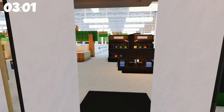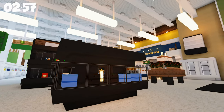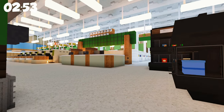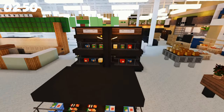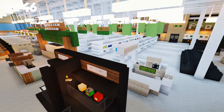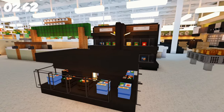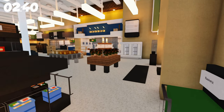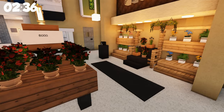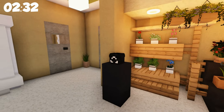As soon as you walk in this thing, there are player heads just everywhere. The middle aisles don't have them, but it's really hard to make these builds and put stuff everywhere. Check this out - we're going to walk through like you would actually go through. You have the floral area, and they've got flowers and potted plants everywhere, exactly like it would look like.